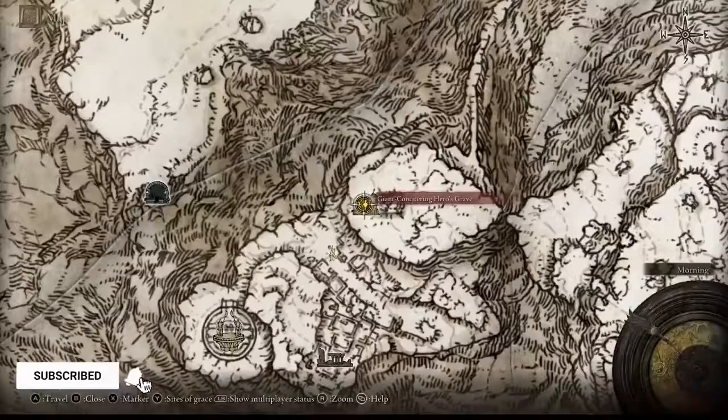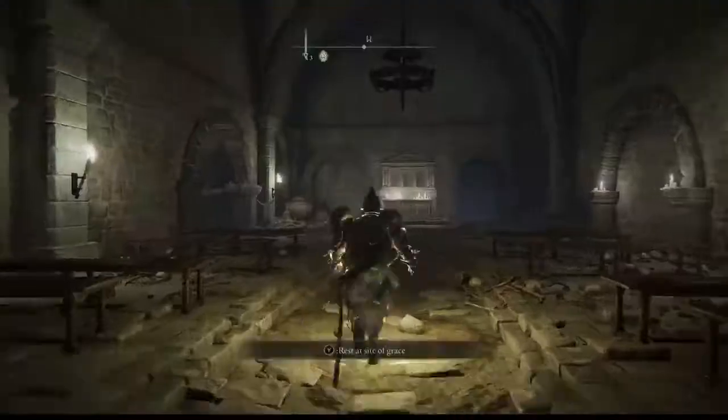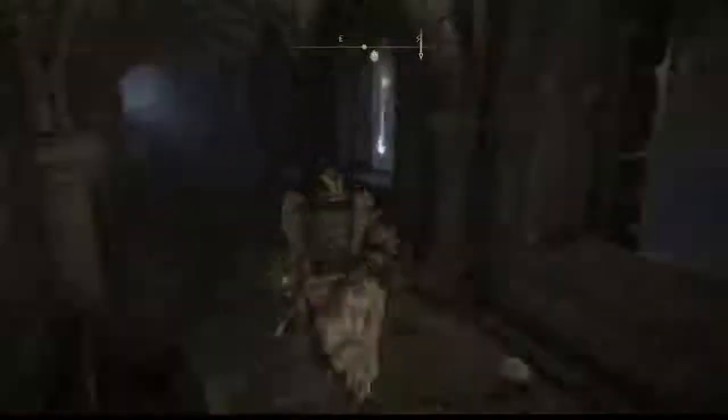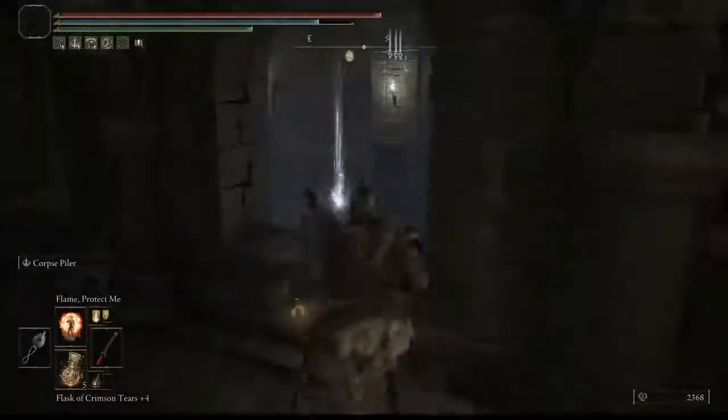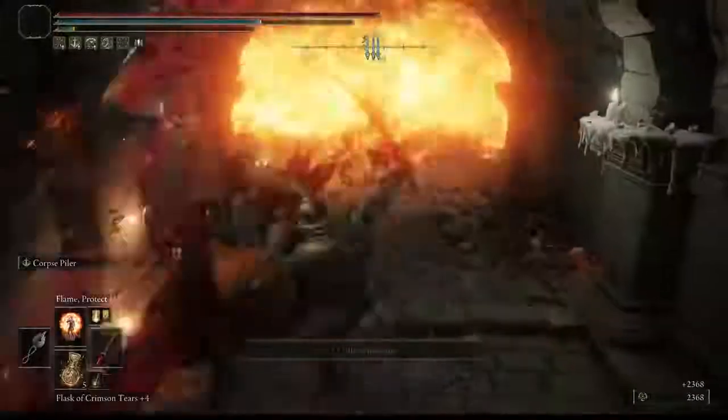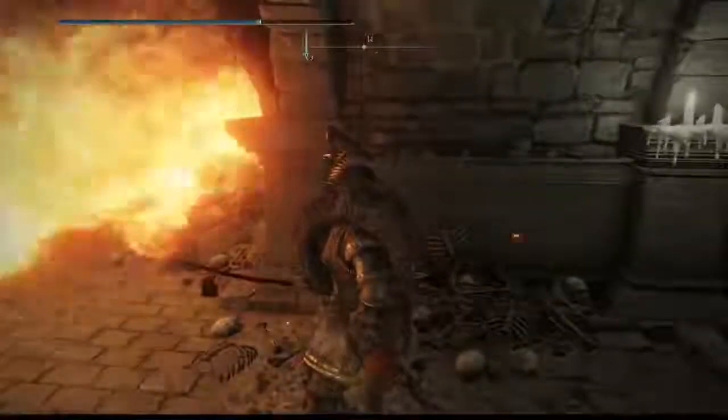Let's get started. The first boss is located in the area you reach after showing the double medallions to access the Giant's Mountaintop section. You have to go through different sections and turn off the fire so you won't get burned. Make sure you turn it off or time it right, then head to the left side.